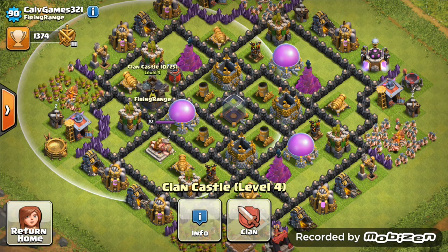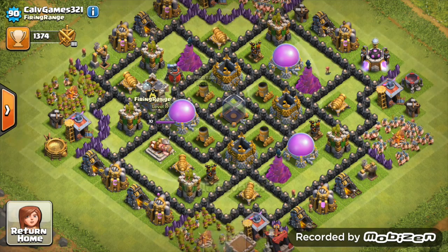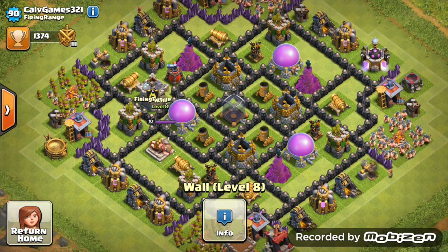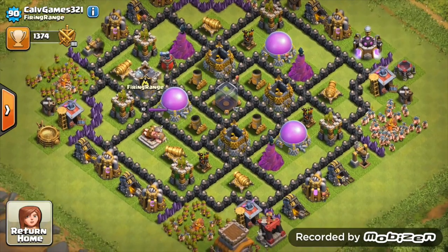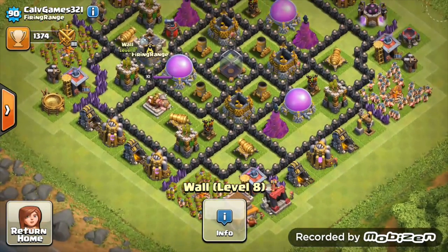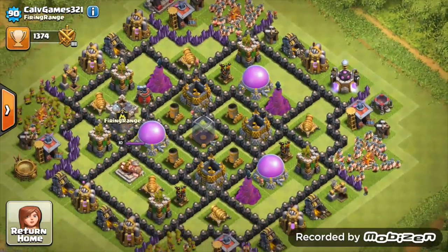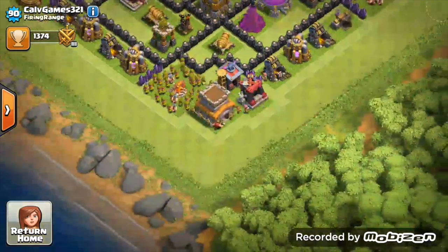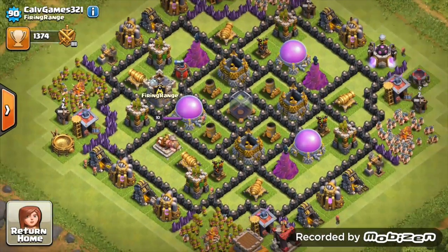Try to fix up your base to centralize the clan castle more, even if you have to move one of the mortars to the side. It's another symmetrical base - very symmetric except for the last two defenses. I can see you're going to Town Hall 9 at the moment - I think that's a little bit too early seeing that you've got a few more walls to do.